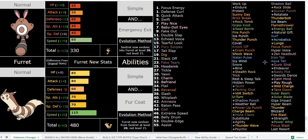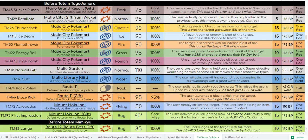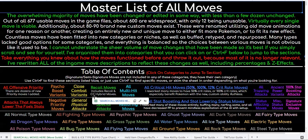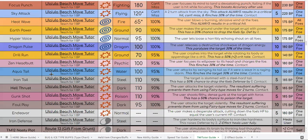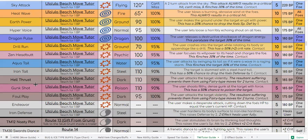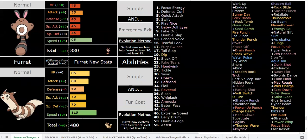Swords Dance and Nasty Plot TMs are relatively late — right before the Total Mimic totem, actually. If you're curious, there is a TM and tutor guide. There's also a move guide where you can check every move in the hack — the vast majority of moves are changed. You get Swords Dance and Nasty Plot on the route before the MQ, from the Skull grunt trailer, so you'll have access to both of those beforehand.